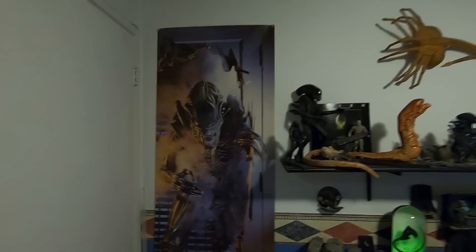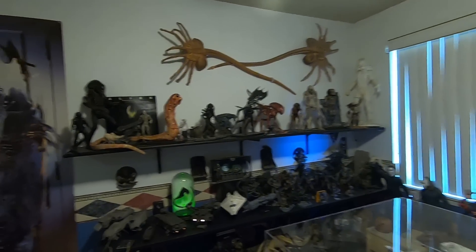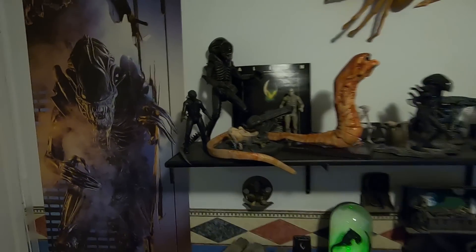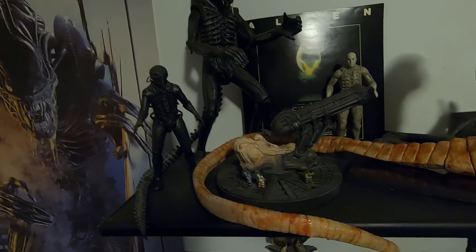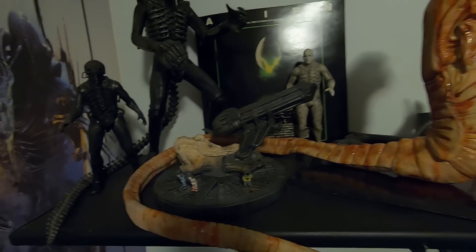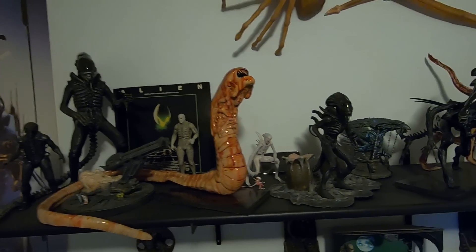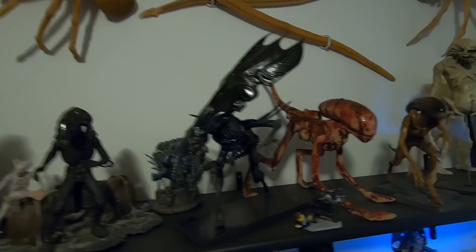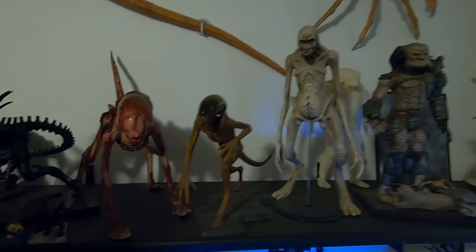Over here against this wall is my alien wall, and this consists of all my alien and predator kits that I've done. I've got my original alien warrior, the space jockey, a couple NECA figures from Prometheus, of course my chestburster from Alien, a warrior from Aliens, my queen from Aliens, Doggy Burster and Alien from Alien 3, and Newborn from Resurrection.